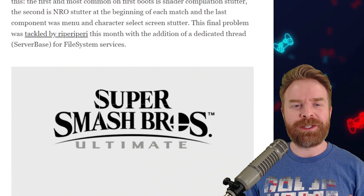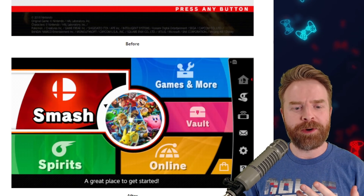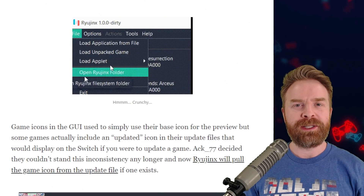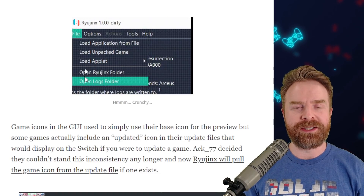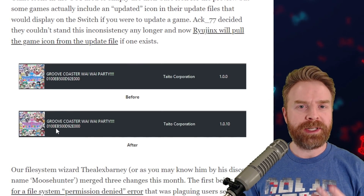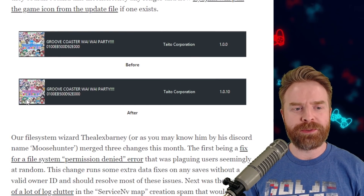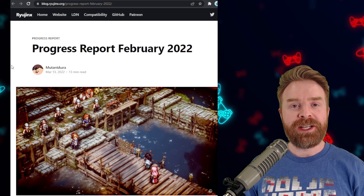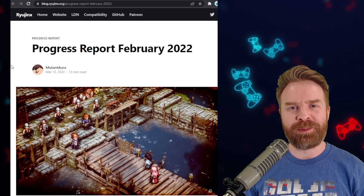Getting back to Ryujinx — some of these improvements have helped out Super Smash Bros. Ultimate in terms of performance, and it's now running a lot better. On the GUI level, if you were getting flickering in your menu system, it should no longer be there with any of the latest updates. And for updating your games, it now pulls the latest game image from the update file as opposed to defaulting to just the regular game image, which may change your thumbnail for a few games. There are even more changes that I didn't go over, so make sure to check out that progress report — I'll leave a link in the description below.